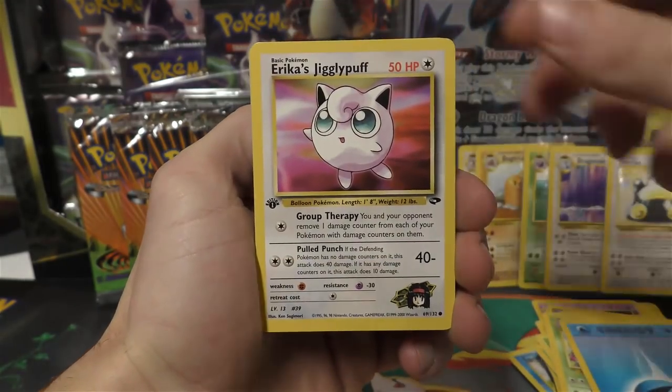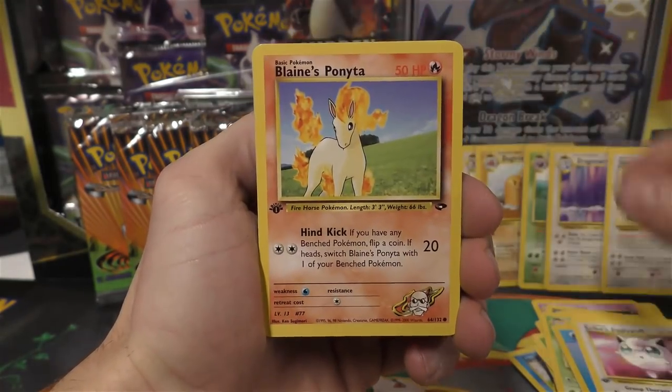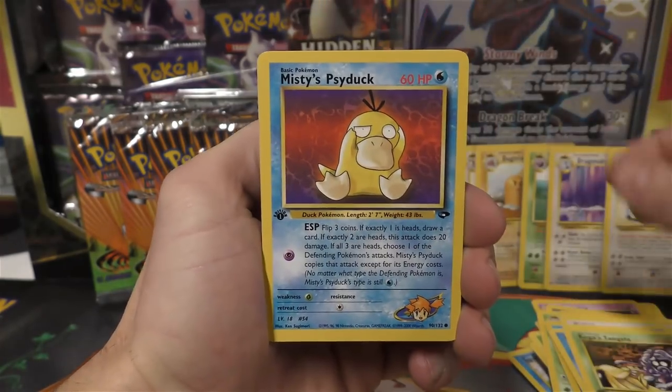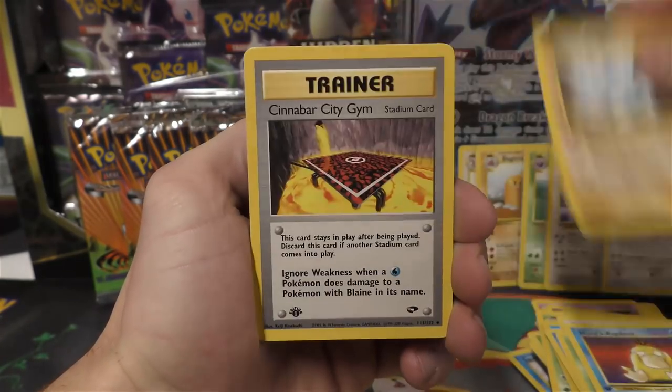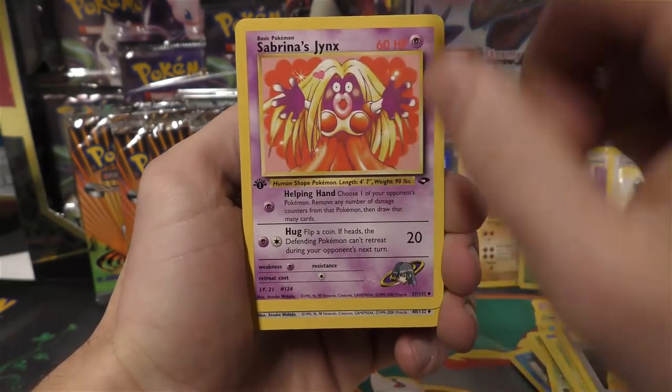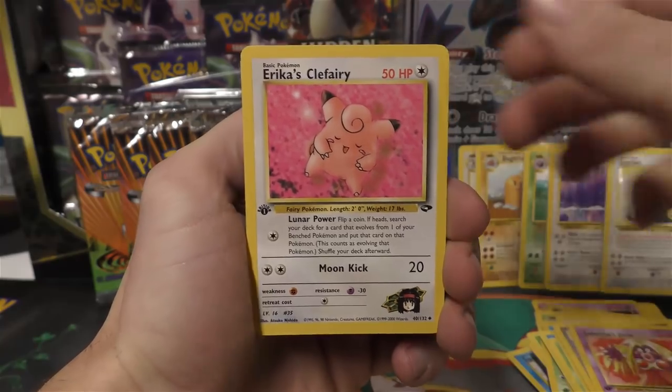Looks like I may have got that right. We've got Erika's Jigglypuff, Blaine's Ponyta, Giovanni's Magikarp, Koga's Tangela, Misty's Psyduck, Blaine's Rhyhorn, Cinnabar City Gym, and Sabrina's Jynx with the purple face instead of black, plus Erika's Vileplume.